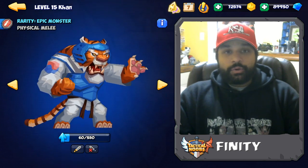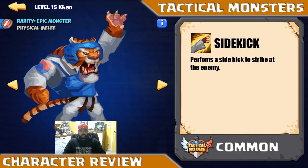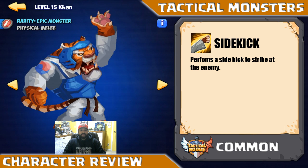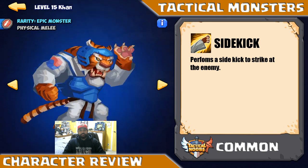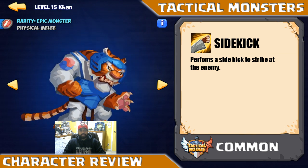Let's start off by going through his kit, and then we'll do a little bit of analysis on him and where we think he might be able to fit in. His common ability is the Sidekick, which performs a sidekick strike at his enemy. Pretty simple, straightforward, basic — no bells and whistles to it, but it helps lead up to the rest of his abilities.